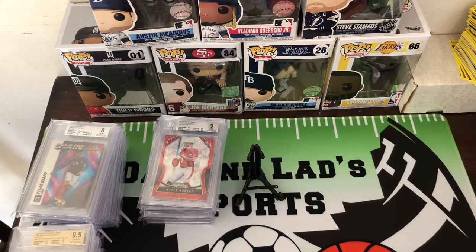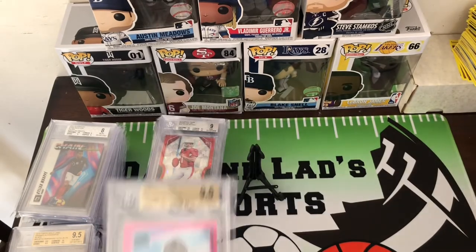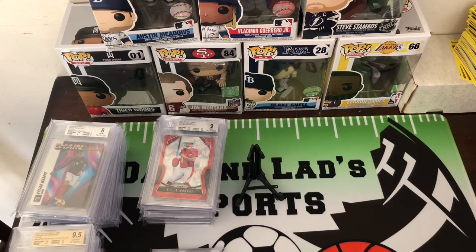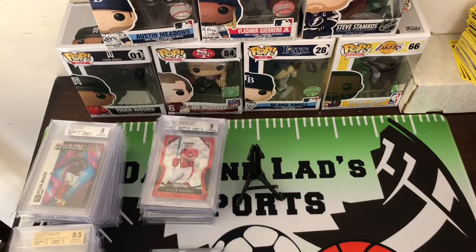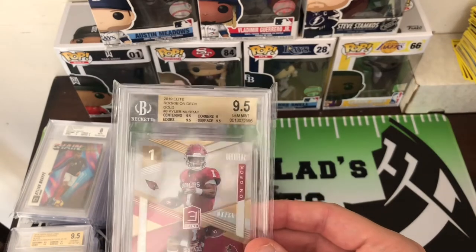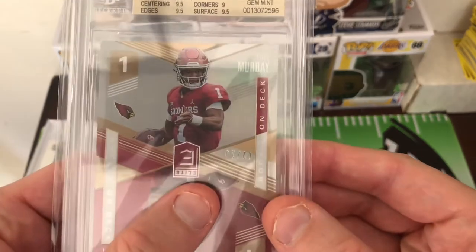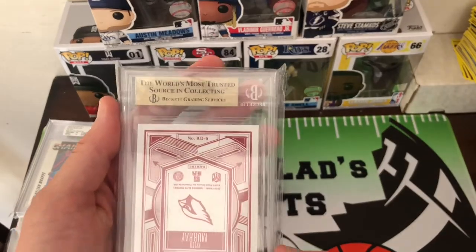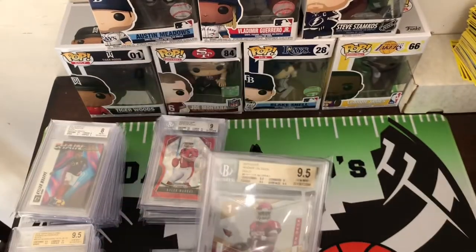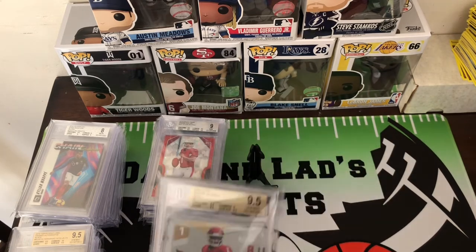Here are some of our bigger football cards. We got a 9.5 pink — that one's pretty sweet, nice Gem Mint. Lamar Jackson 9.5. We got a Peyton Manning Kaboom that got a 9. And this is another card that Jamin graded — a Kyler Murray out of Elite, the rookie on deck, gold, numbered to 10, got a Gem Mint. Unfortunately we waited a year for this, and if you look close, you'll see they slabbed the card upside down. We're going to keep it for now and maybe send it in to get re-slabbed once grading companies get their act together.